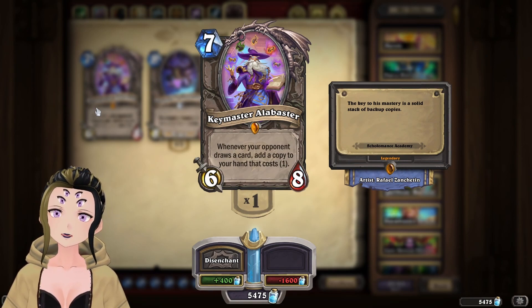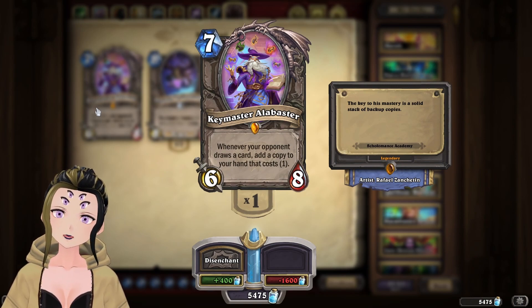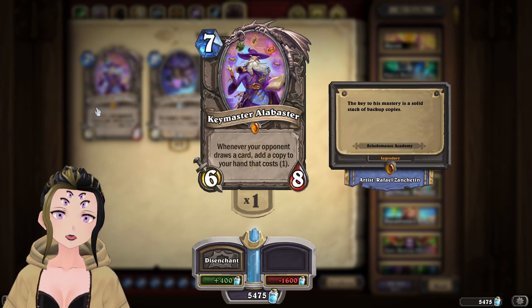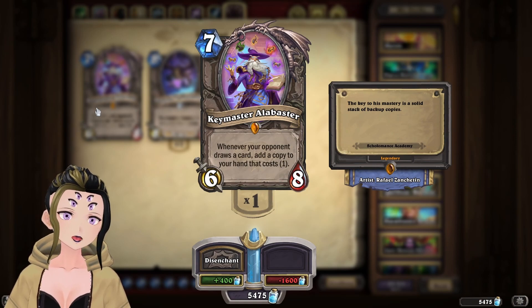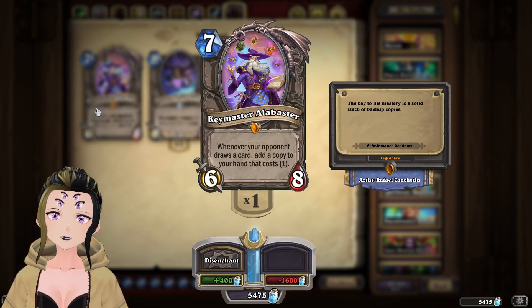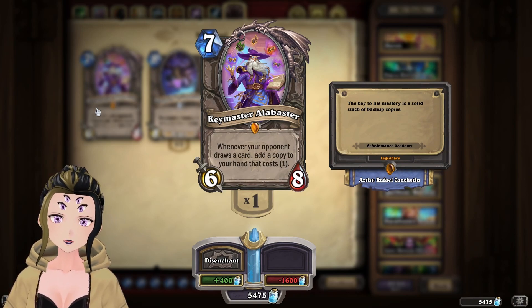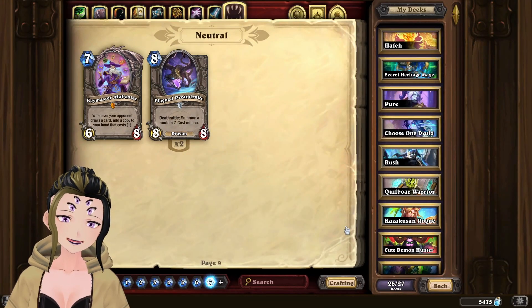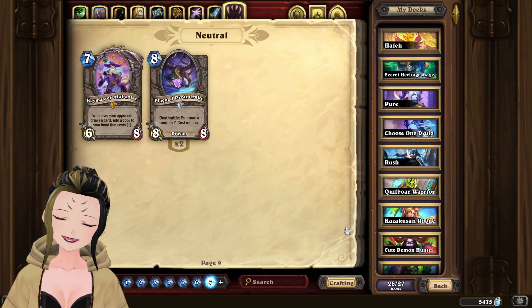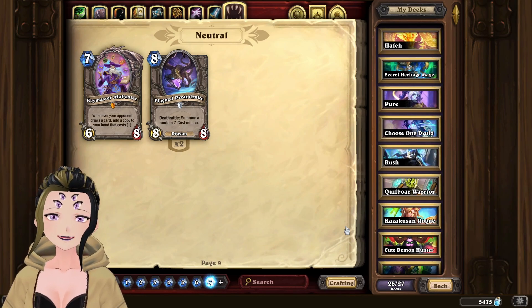The last card on my list is Key Master Albaster. This card has a lot of potential to screw over opponents playing big combo decks, as you can copy their entire combo for a much cheaper cost and execute it more easily. It does suffer from being a high-cost minion and is technically neutral but really just fits in Priest. It's also a cool reference to Harry Potter — or possibly an NPC from old Scholomance, I can't quite remember. As always, if there are any cards I missed that you think didn't get enough support before rotation, let me know below. If you enjoyed the video, please leave a like, comment, and subscribe — until next time, bye bye!